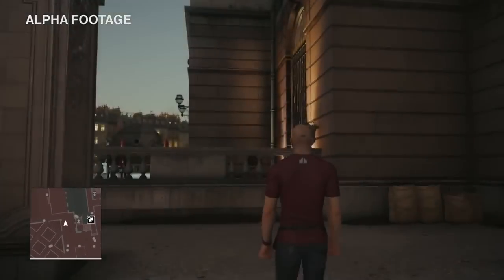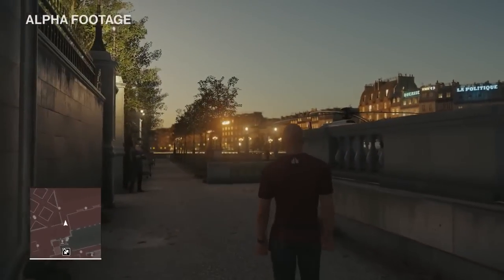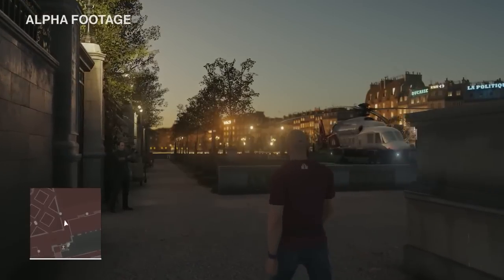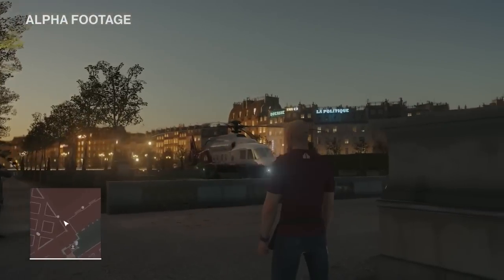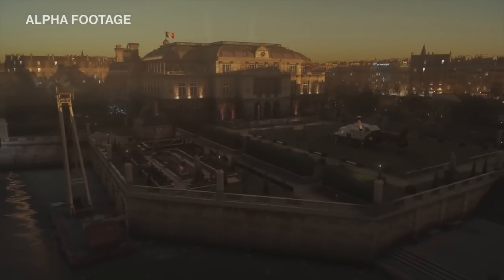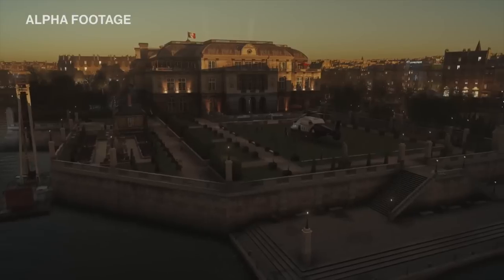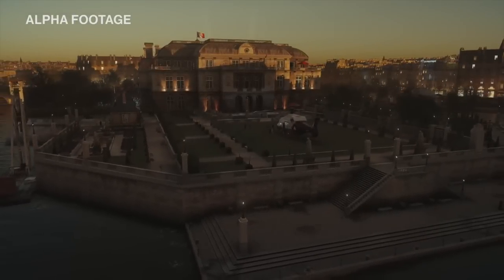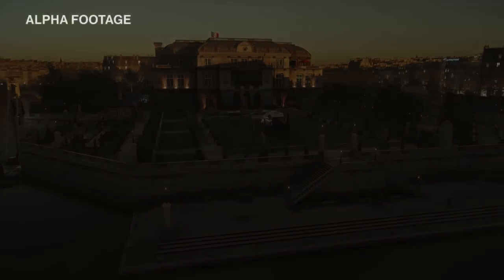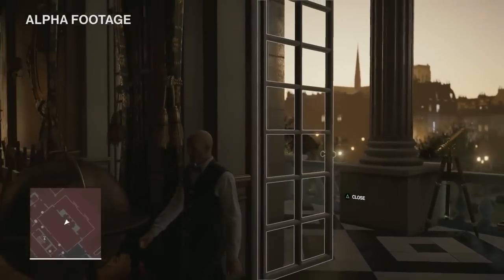Instinct is back for Hitman, but it's truly optional — it will highlight useful elements and can be turned off entirely if that's your style. We're going to skip ahead a little in the interest of time, up to that balcony. Everywhere on the palace grounds that you can see, you can explore. Exactly how we got up to the first floor and got this new waiter disguise will stay a secret.